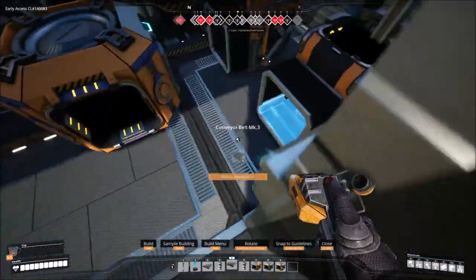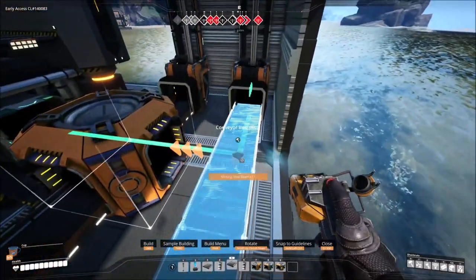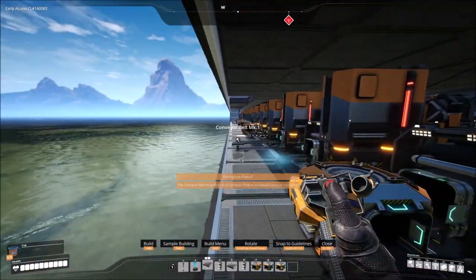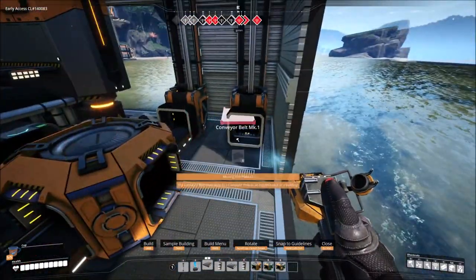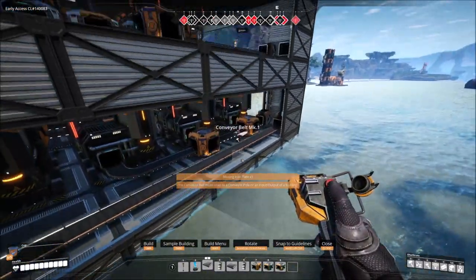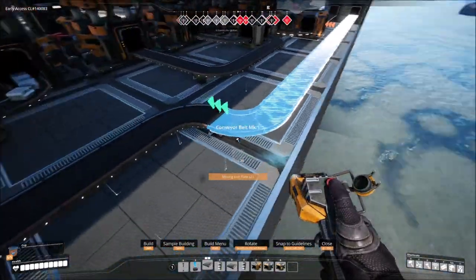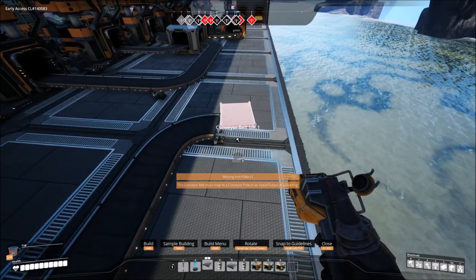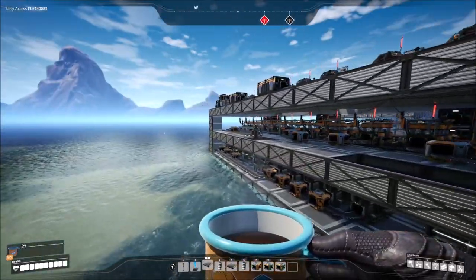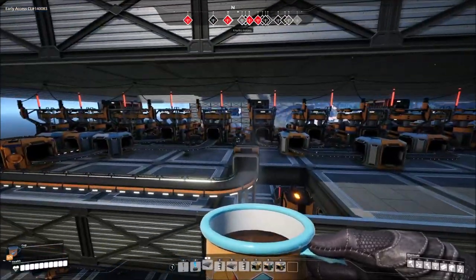The conveyor belt mark 1 is going to be 50 units per minute so it only needs a number one on it - and oh, look at that, it links up perfectly. That takes care of all the iron as well as the limestone. We'll do the copper for the next floor, and of course steel for the next floor - and maybe some caterium too.